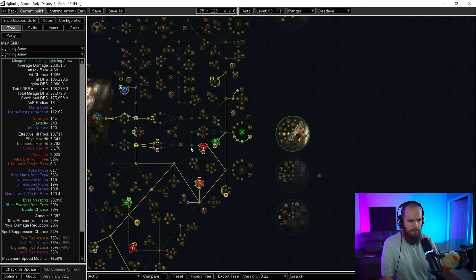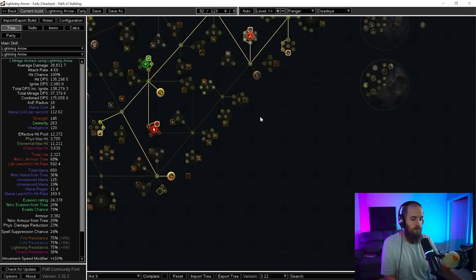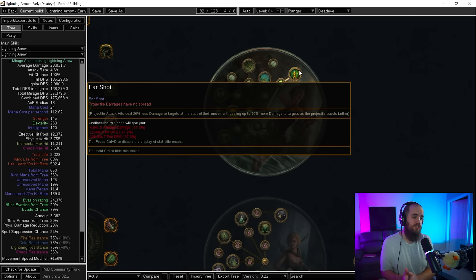In the new trees, I'm grabbing pierce nodes. Without them, Returning Projectiles is essentially useless — if the projectile hits one enemy and immediately returns, it won't hit anything else. But if it goes through three enemies and then returns, you're hitting all of those enemies twice, even if for a little less damage. One good thing is that in end game when you drop the Point Blank nodes, you get tons more damage from Far Shot because the returning arrow will always be at maximum Far Shot damage.